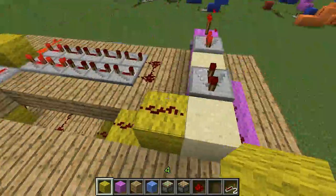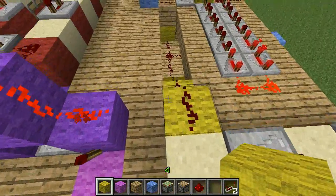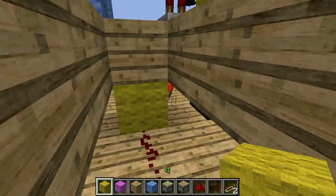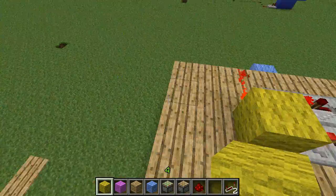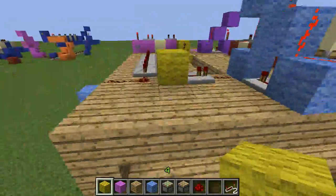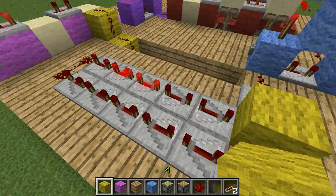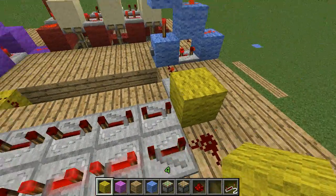When it hits the hundred, the signal goes and turns off the loop. This is done by turning off a redstone torch which is activating the sticky piston over here. The sticky piston pulls this wool down, which stops the redstone signal from going around back in the loop.